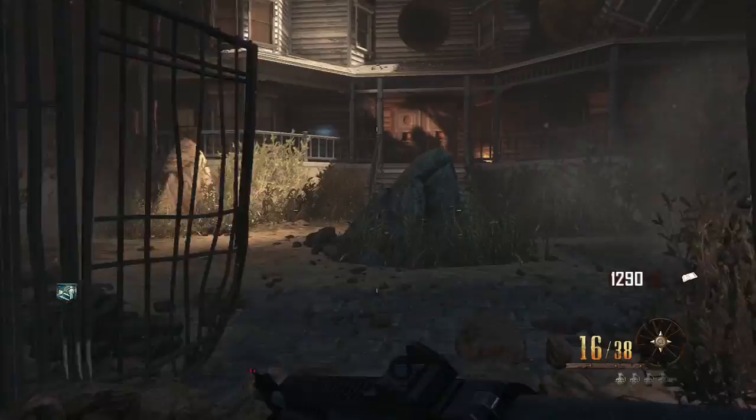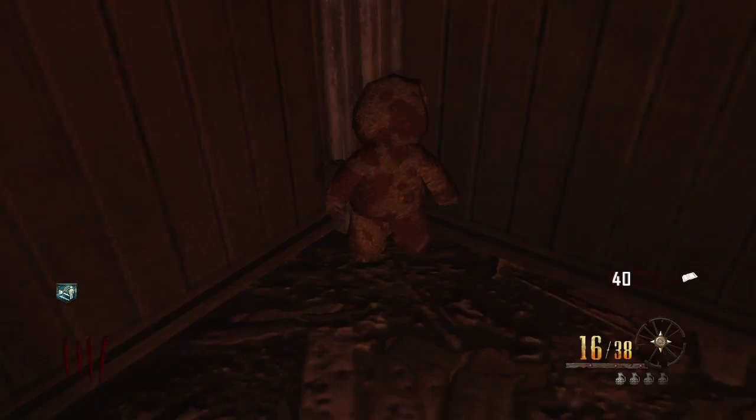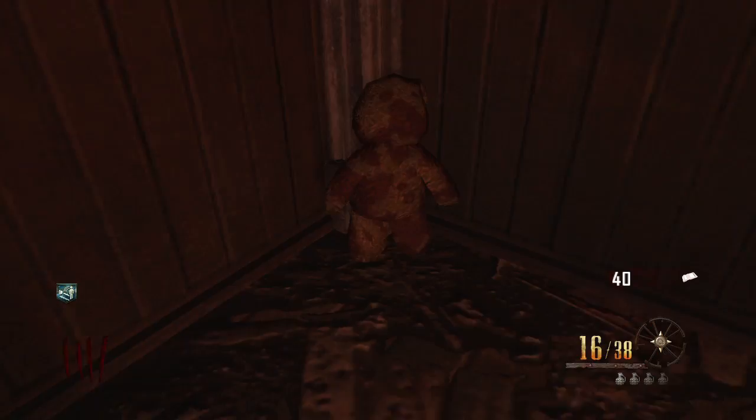And the last one is in the big haunted mansion where the mistresses are — really creepy, they take points away from you. Those creepy ghost women. So you open the door, it's 1250, and it's right by Double Tap, right there in the corner. You hit X and the song plays.